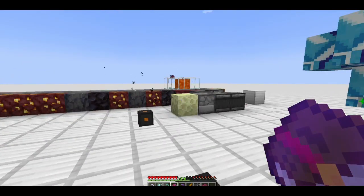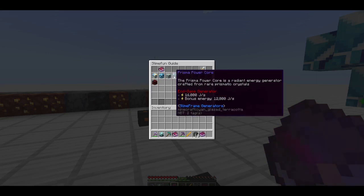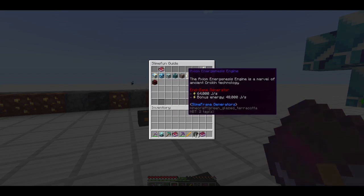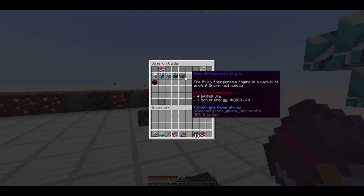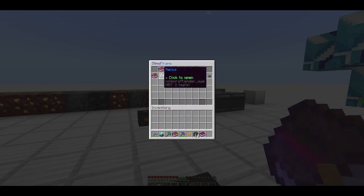As you go up in machine tier you'll see the bonus energy increases as well, so you can very quickly gain a lot of extra energy for very little extra work. Just placing two of the higher-tier generators — instead of getting four million joules per second you're going to get six million. That's going Boomer, baby!